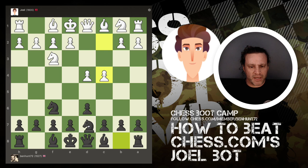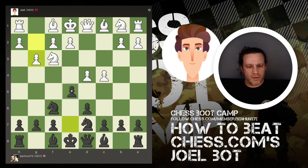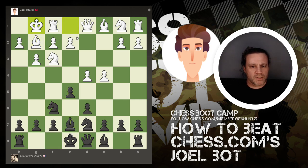I'm going to play my standard Black Lion against d4, c4. Push the pawn. He's doing his King's Indian setup on that side, which is fine by me.